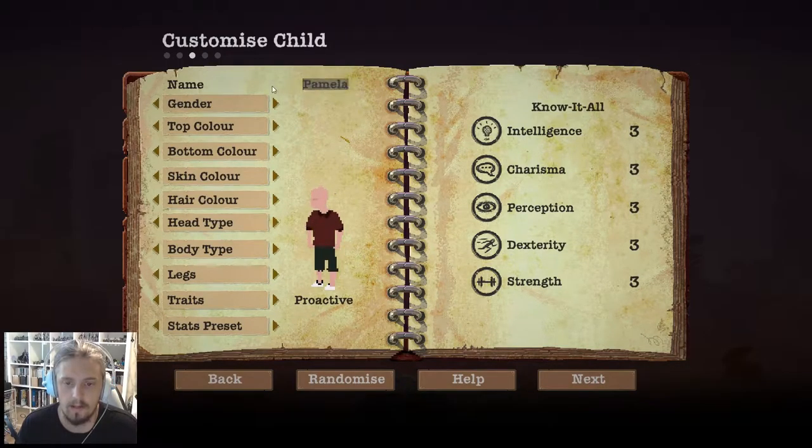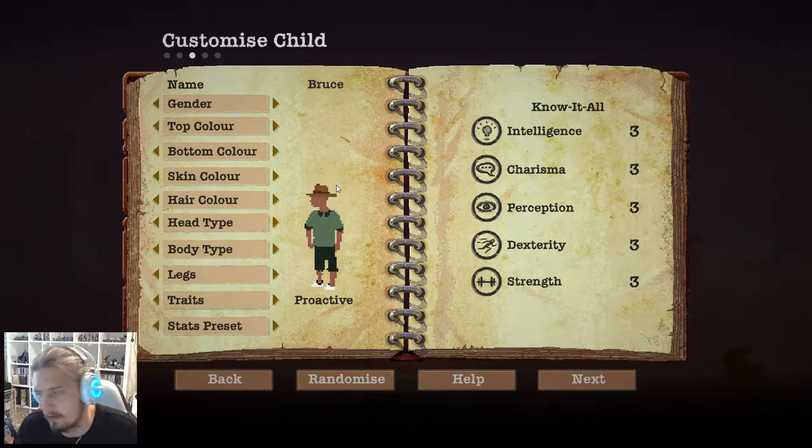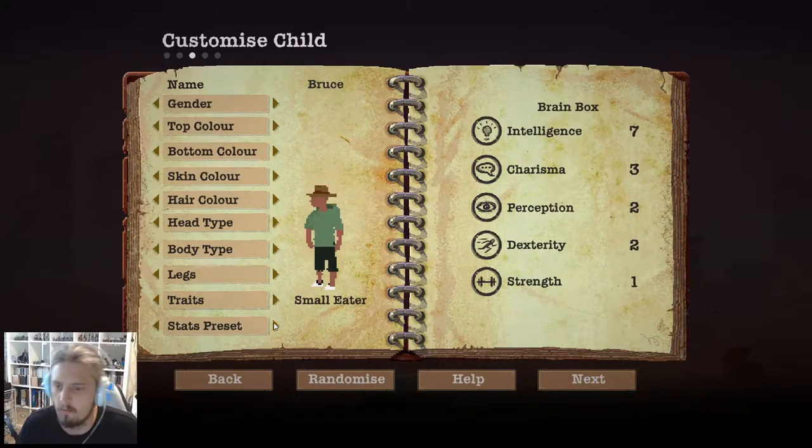Bruce is going to have a hoodie — that's intimidating. He's going to be a small leader, a brain box, and hyper. See how the kids' stats have different names that work — he's just gonna be a spaz, let's do that. We'll go one boy one girl, so now the girl — she's going to be courageous, rough and tumble, still pretty good. We'll call her Matilda — M-A-T-I-L-D-A.